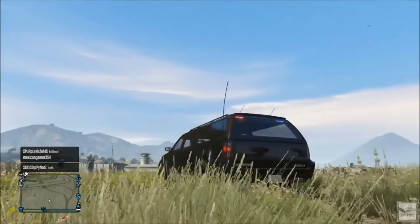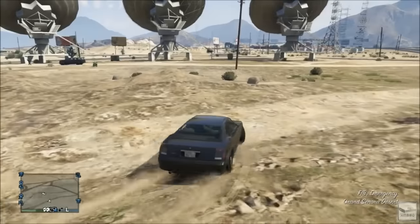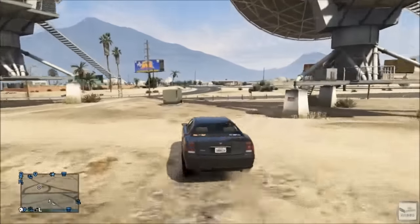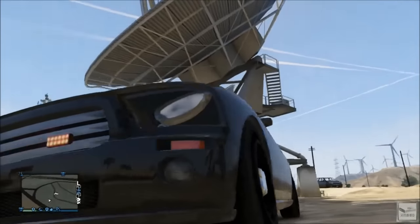Here you can see those undercover sirens and lights that make this an undercover vehicle. With the Buffalo it's basically the same deal and the same stuff will happen when you steal it. Both these vehicles will only spawn in black because those are the colors of the undercover vehicles, and the sirens and lights are basically in the same spots as the SUV.